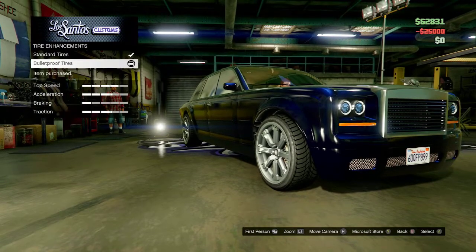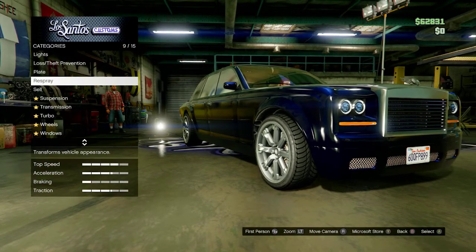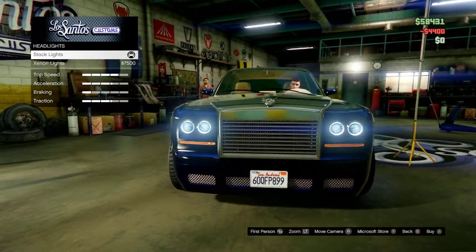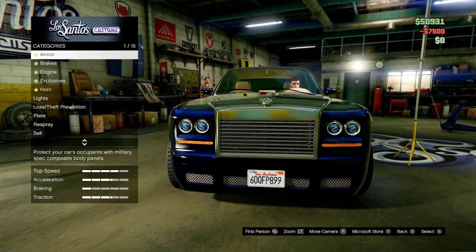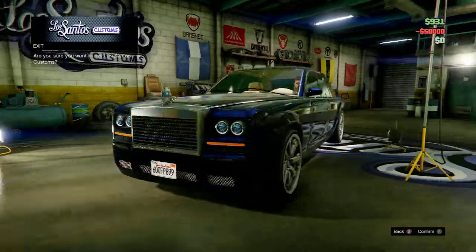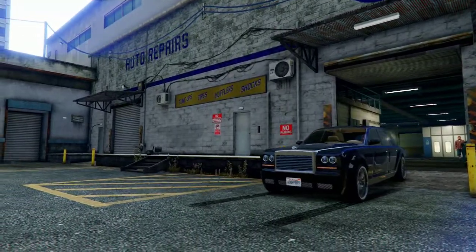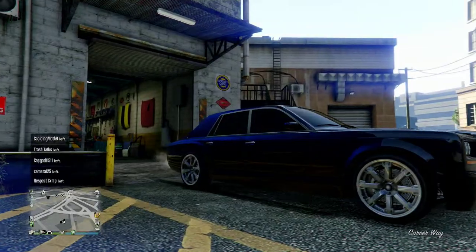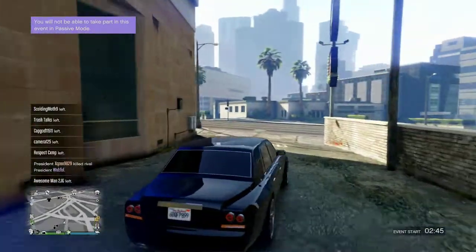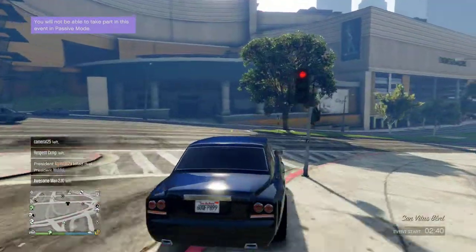Next up, we just add the bolt for the tires. I'm going to lower my car and upgrade the headlights. And I'm going to upgrade the horn. And there you have it — that's how you make the Rolls-Royce from Iron Man 2, or one of the versions of it. Got the paint, got the chrome rims, got the tinted windows and the upgraded headlights. You can also upgrade the transmission, the turbo, and the engine and brakes.